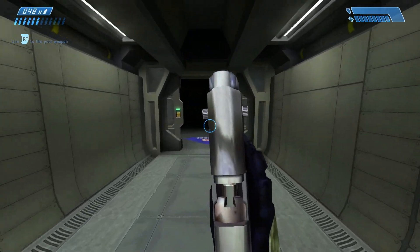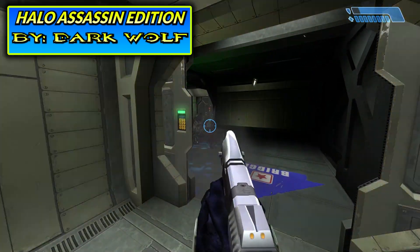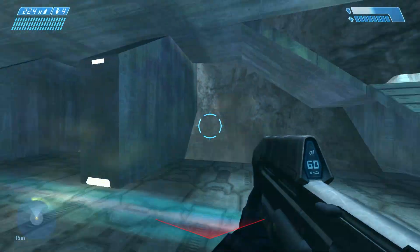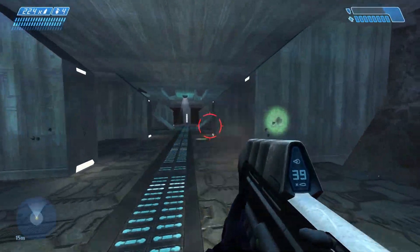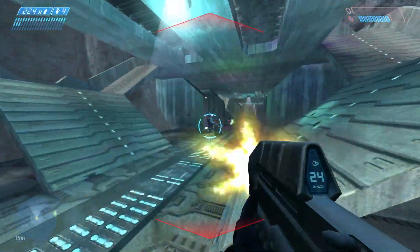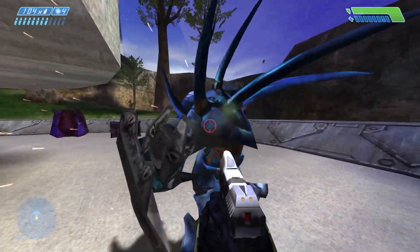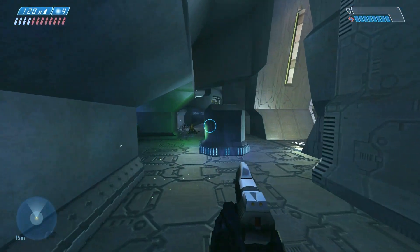Starting off, we have Halo Assassin Edition. This mod adds the Assassin's Skull from Halo 2 into Combat Evolved, basically giving every enemy active camo. Giving each enemy invisibility really spices up the gameplay a little bit. Makes hunters feel even more menacing, unlike grunts who are just annoying, just showing up out of thin air.